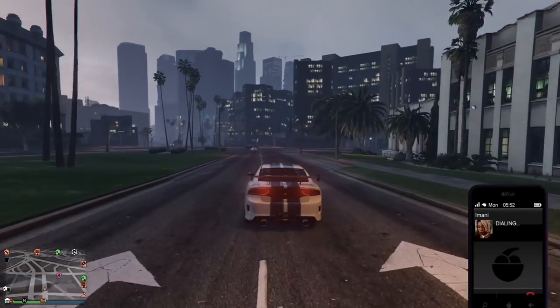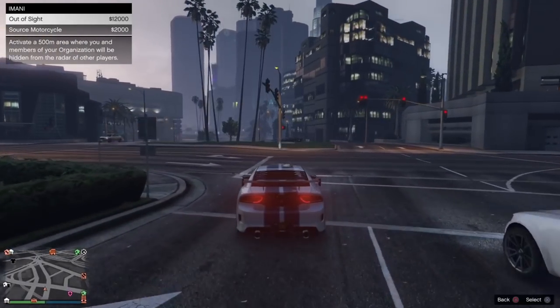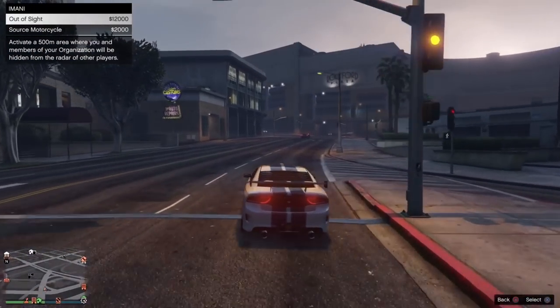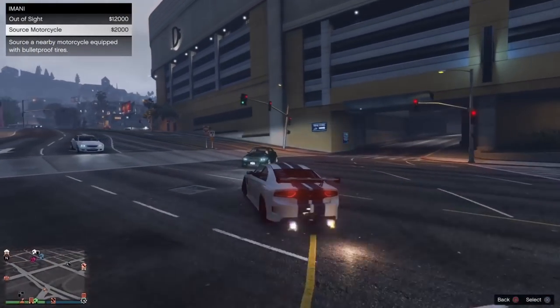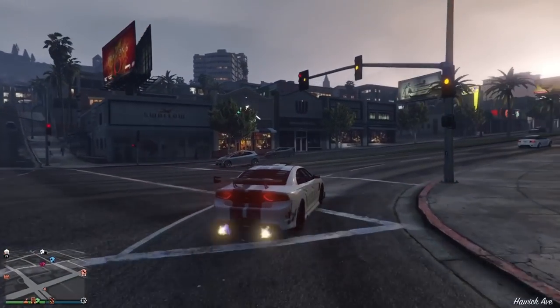When you call Imani, you have two options. First is 'Out of Sight' — it costs 12k to activate and basically gives you a 500-meter area where you and your organization members will be hidden from the radar of other players. The second option is 'Source Motorcycle,' which sources a motorcycle with bulletproof tires for 2k.